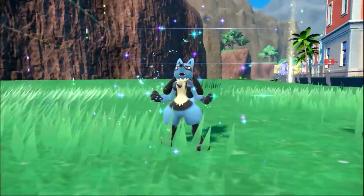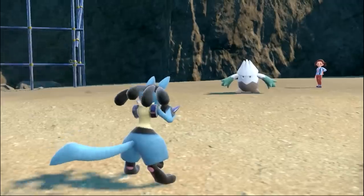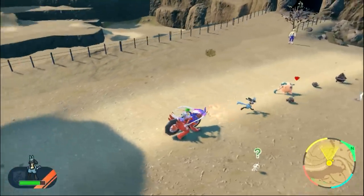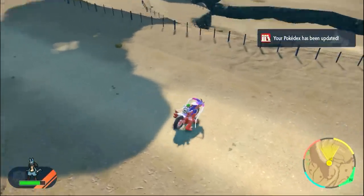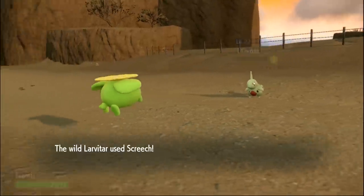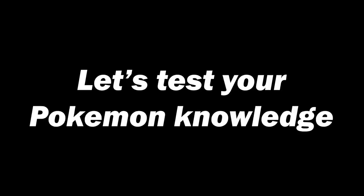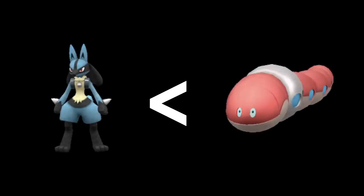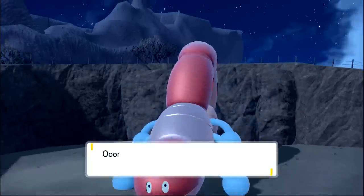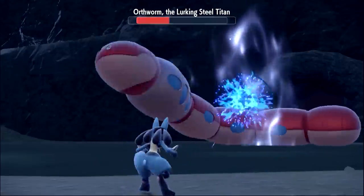With Lucario being fully evolved, I decided to skip the Electric Gym for the moment and get the Steel Titan out of the way — just absolutely smacking the rock and Steel-type Pokemon around here. I'd evolve Knackly into Knacklestack, catch a Larvitar, and climb a tower before taking on Orthworm. Lucario was level 26, two levels below Orthworm. How much damage does Aura Sphere do? All of it — well, about half on the second form because of the boosted stats.